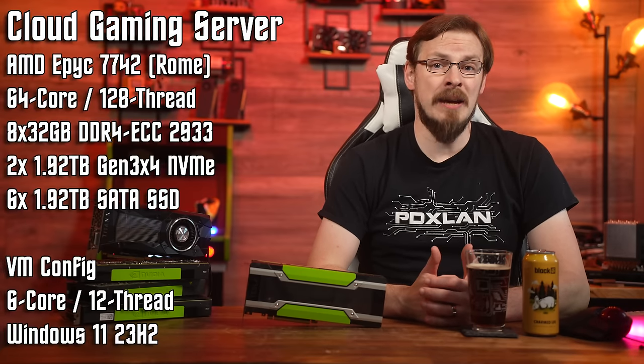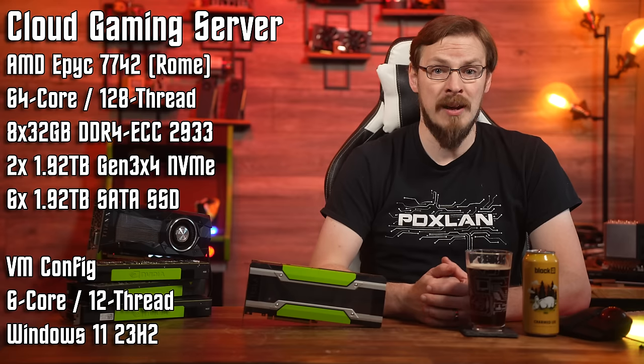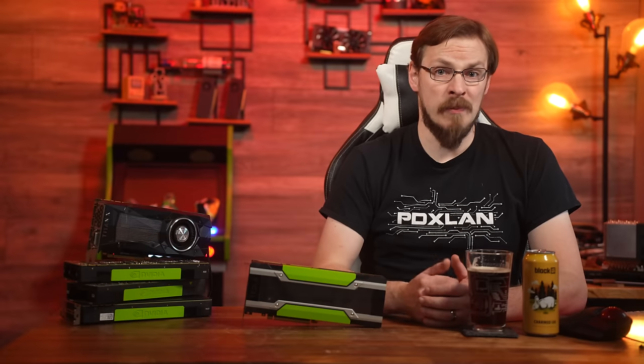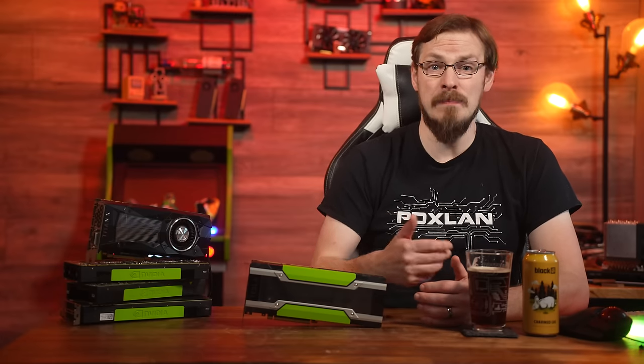The server hardware for today is the latest iteration of my Cloud Gaming Server, running an AMD EPYC Rome 7742 64-core CPU, along with 256GB of DDR4 registered ECC memory. We're running the latest version of Proxmox, which at the time of filming is 8.1.4. In the past, it's not been terribly easy to configure VGPU profiles inside of a VM, requiring modifying the VM configuration file via SSH and manually defining profiles into your server's memory.